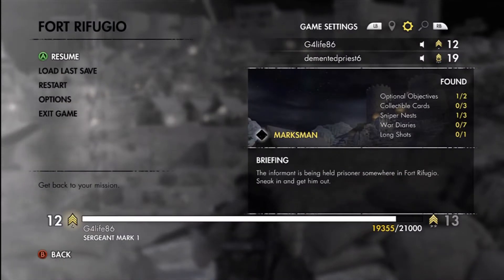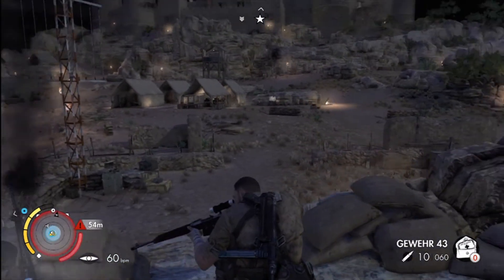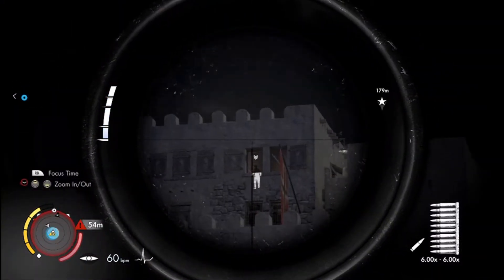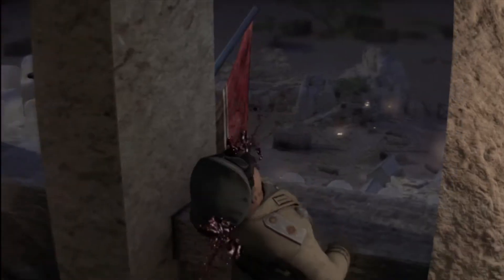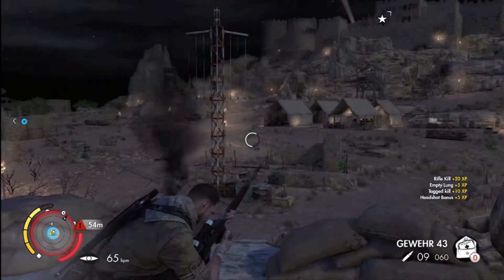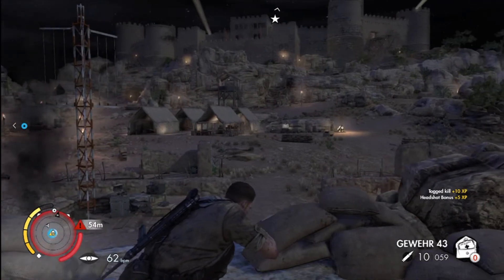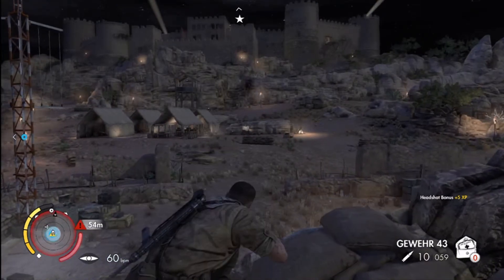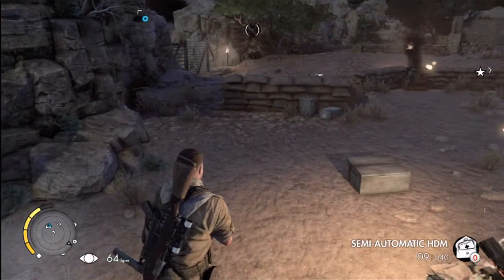You get your first sniper nest right here. It's real close, and it's the home of the dude that has the weapons part, and it's also the home of the long shot — this guy up here. So you get your first sniper nest, your long shot, and then this area is basically full of enemies, including the guy on patrol that has our weapons part.